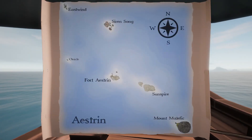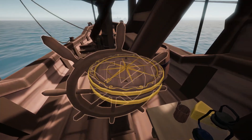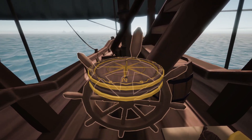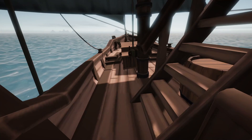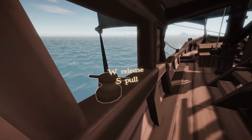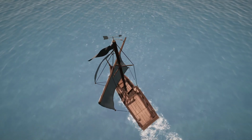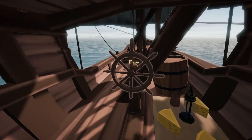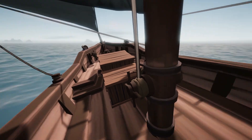We started off at Siren Song and Fort Astrin is due south. Let's get our compass out and just make sure we're pointing at the right spot. Sailing toward Fort Astrin — now since we've adjusted course our sail configuration is all messed up again. I'll pull this as tight as I can and pull this tight too — okay, that sail is all the way as far port as it's going to go. But yeah, that looks like we're getting good thrust. I'm also happy that the ship isn't turning too far to port or starboard.